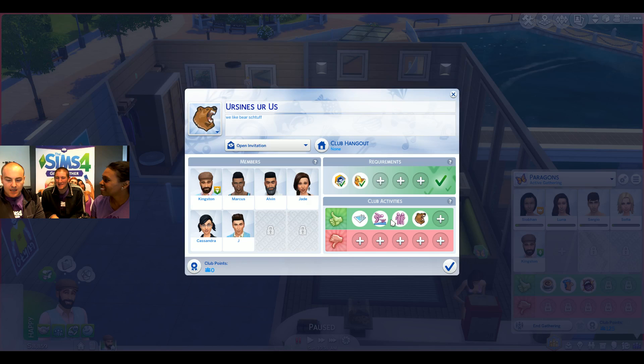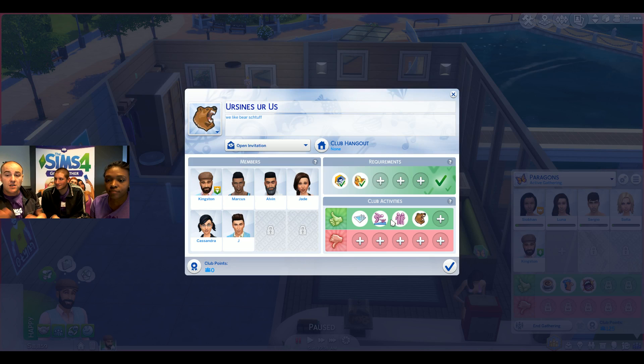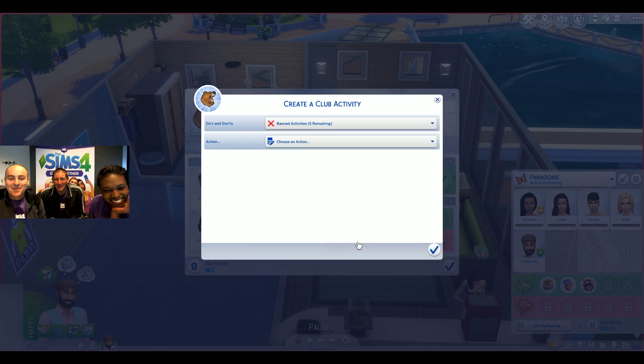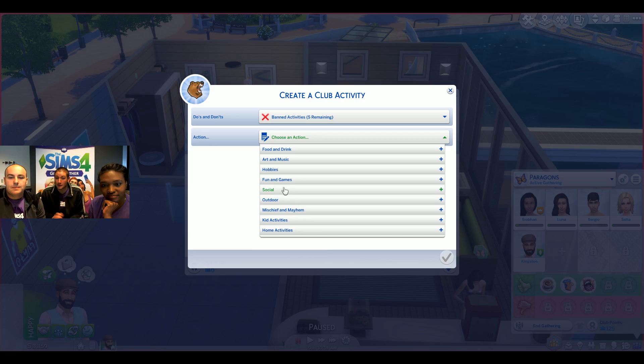One thing to note: if you have five sims and you told them to do five things, they're going to pick from all of those based on the objects and socials available. If you tell them to woohoo, dance, and do various other things, they'll pick one of those and won't always do the specific one you want. So if you want them to do just one thing, you should set only one or two activities. You can always change them as the leader.